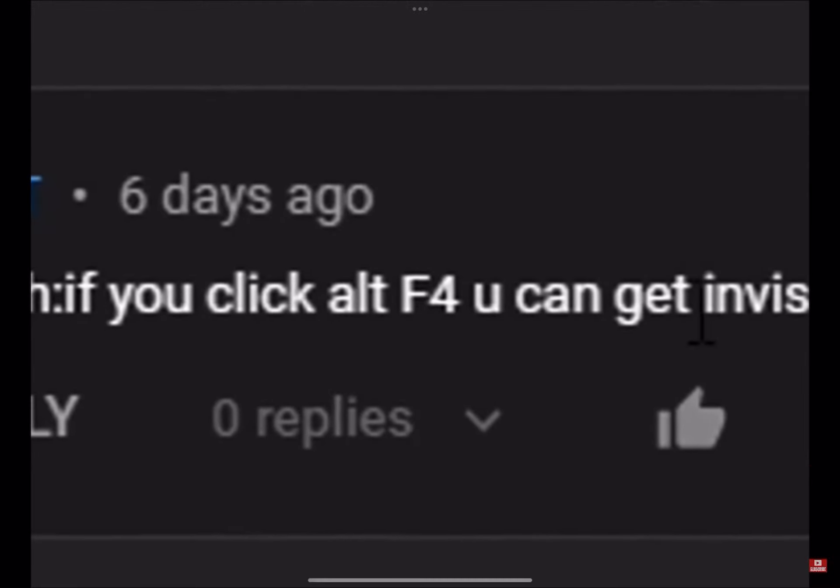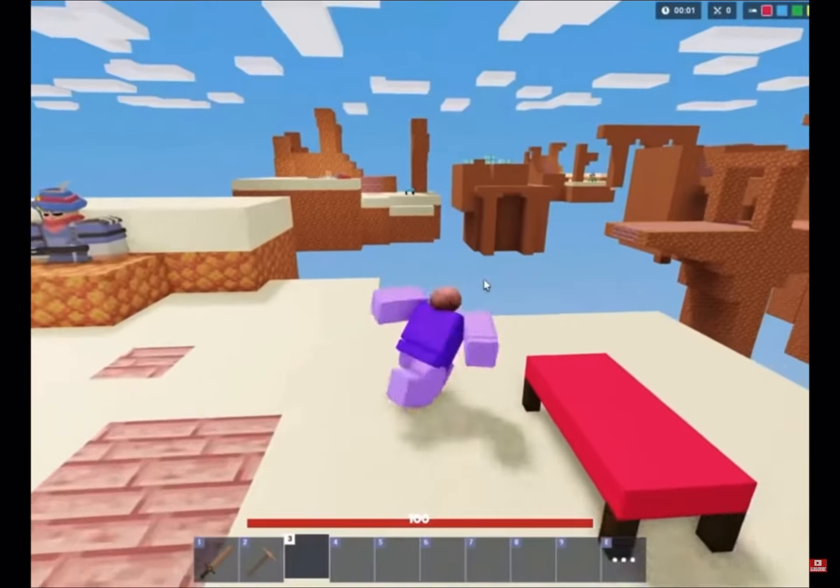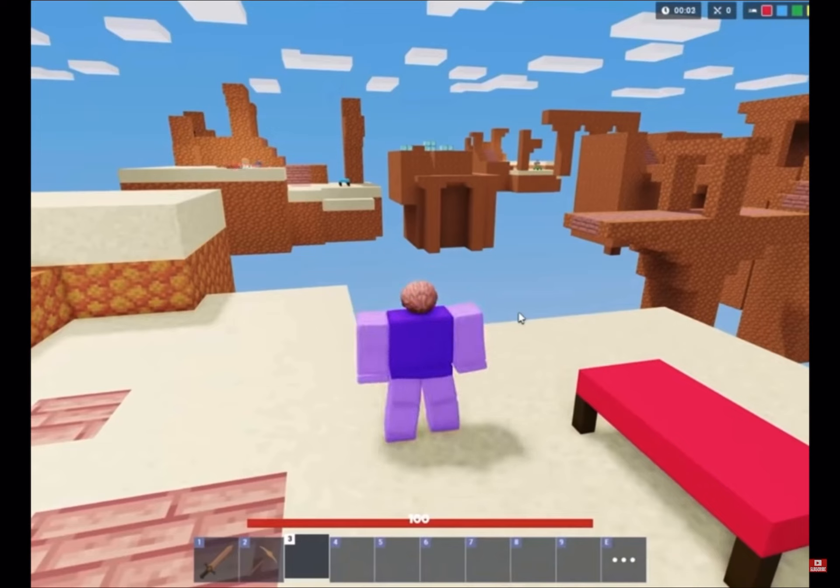If you click Alt F4, you get invisible. All right, let's try it out. So we said what? You have to press Alt F4, okay?